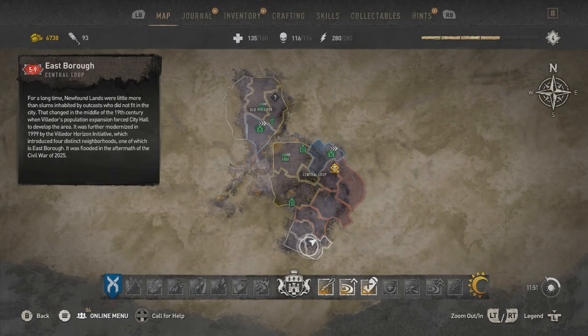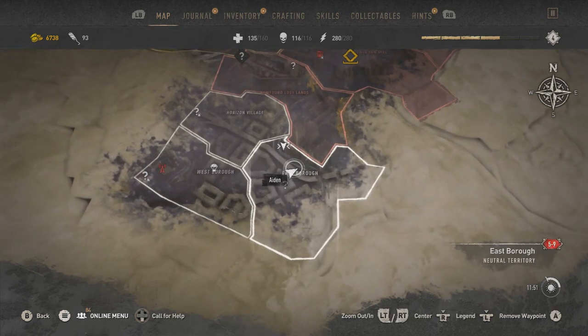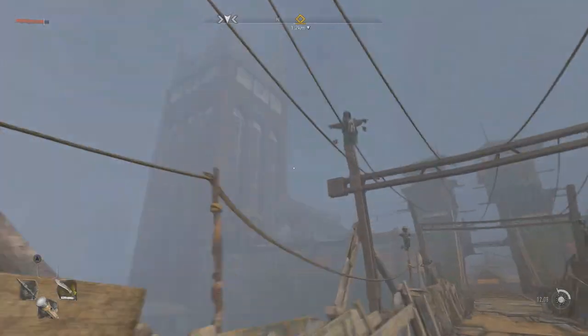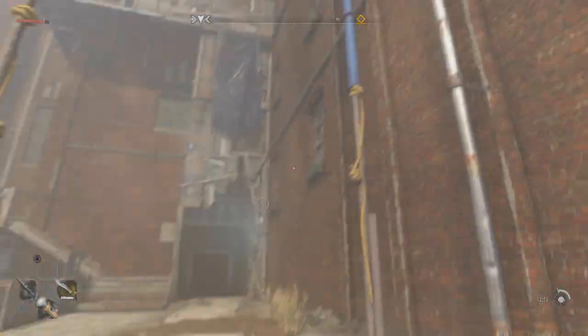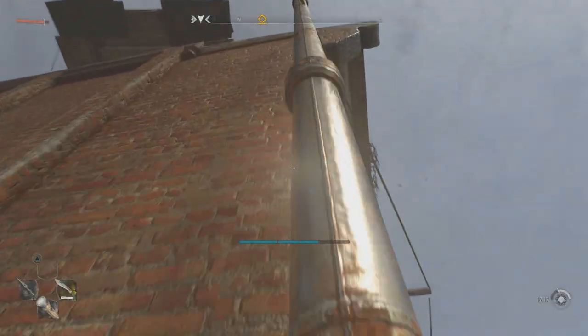First things first, in order to find this space chicken, we're going to have to head on over to the stronghold, which is located right here on the map. As you can see, I'm in front of the entrance of the stronghold right now. Let's head on inside and head up to the top. You could take whatever route you want to get up to the top — there are multiple routes.